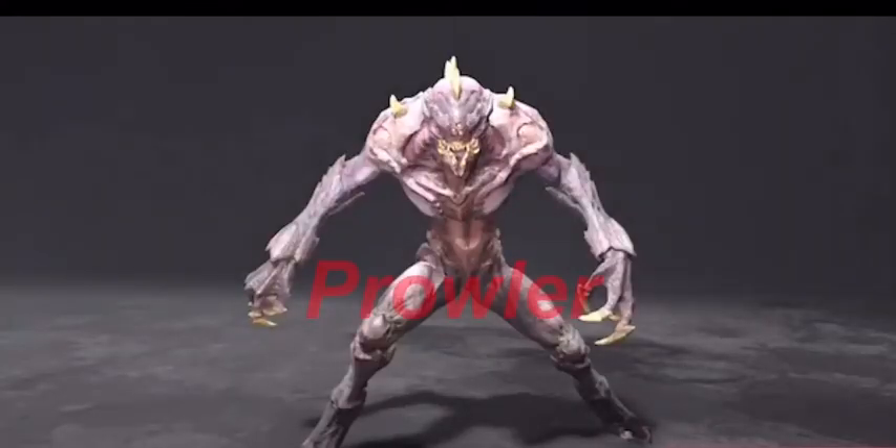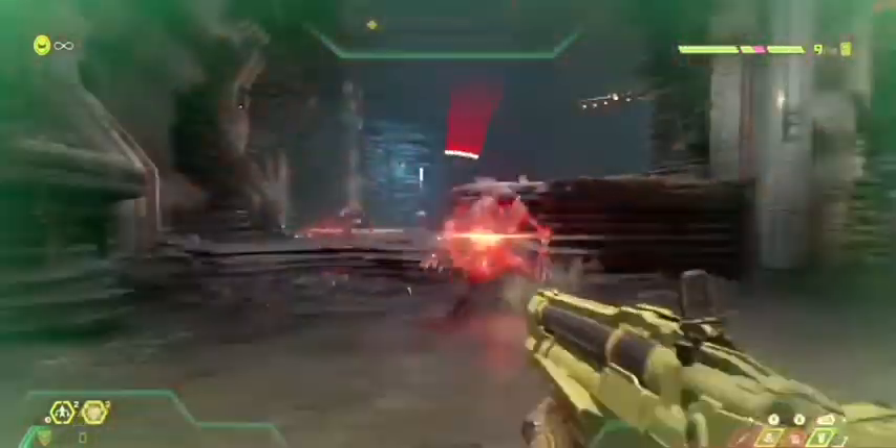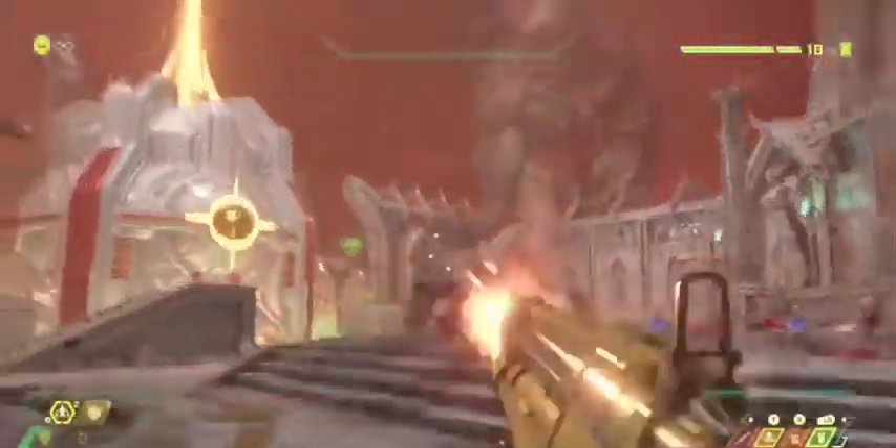Next on our list is the Prowler. These guys are quick, so you gotta be on your toes — dash is your friend. But really, all you need to get these guys out is two shots with a sticky grenade, and they're either glory kill ready or just dead. Nice and easy.